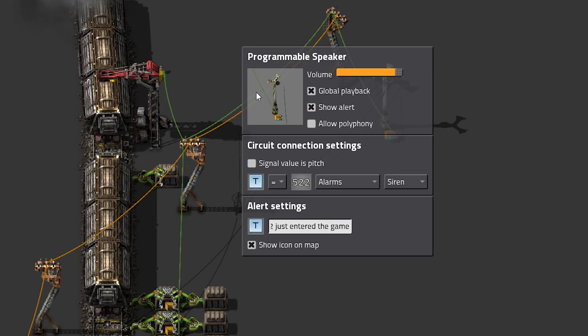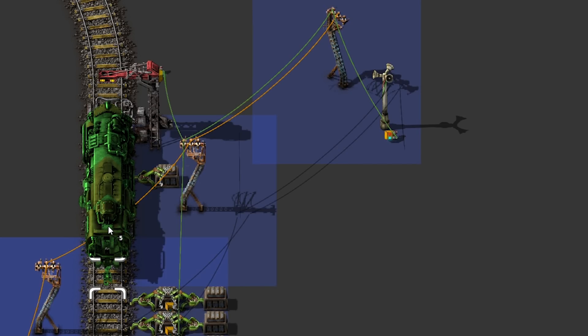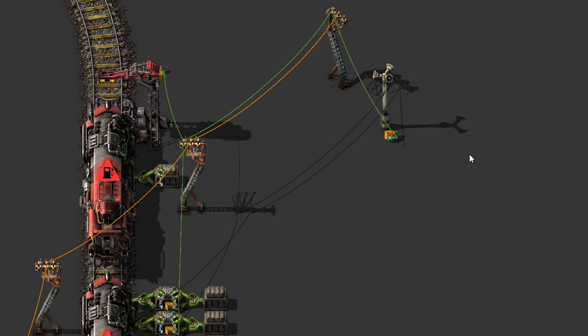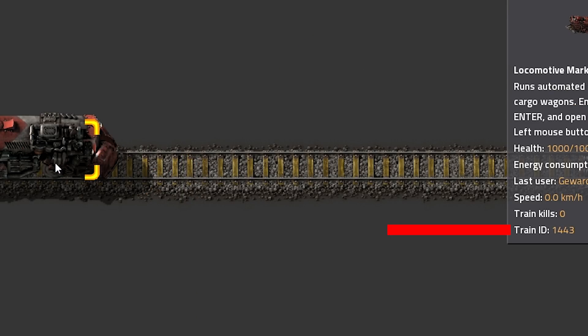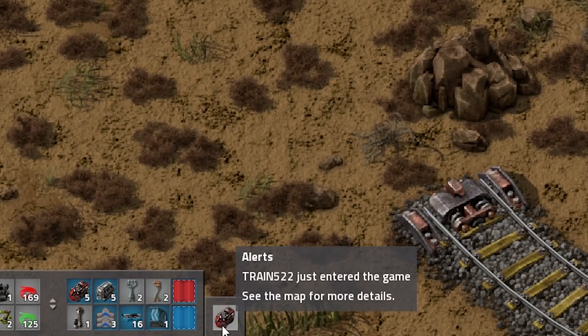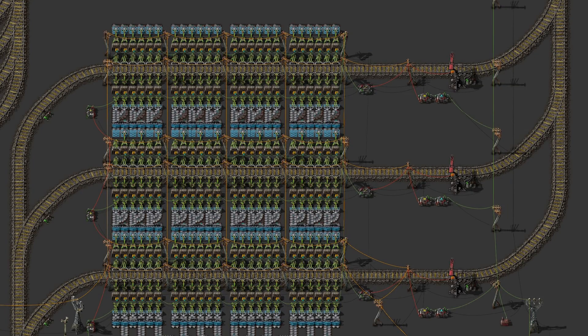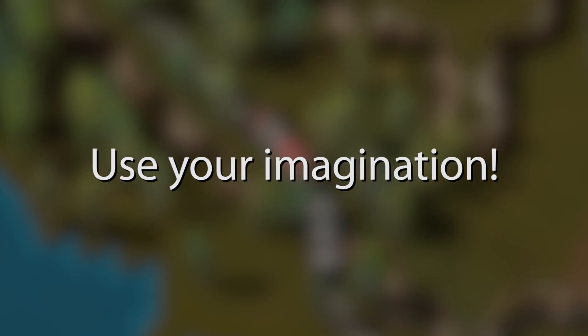Speakers output a sound or warning icon if a certain condition is met. Train stops can put the unique ID of a stopped train onto the circuit network, meaning you can set a warning to trigger each time a specific train stops in a station — though keep in mind that every time you add or remove locomotives or wagons from a train, the ID changes. If you have multiple train stops in a station receiving the same thing, you can also distribute trains to only go to the emptiest stop by comparing the amount of items in each station and turning only one train stop on. There are a lot more things you could do, so use your imagination.